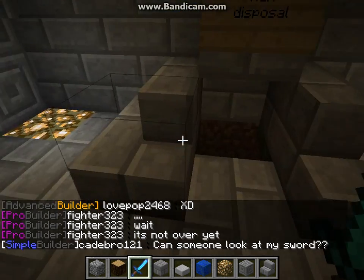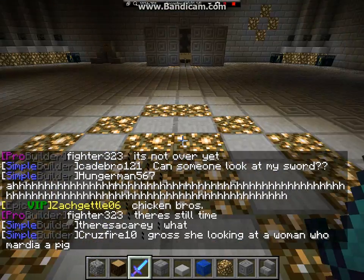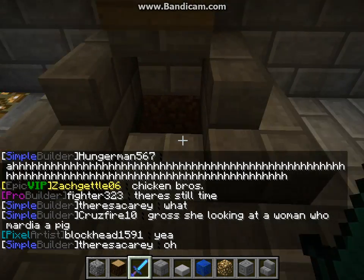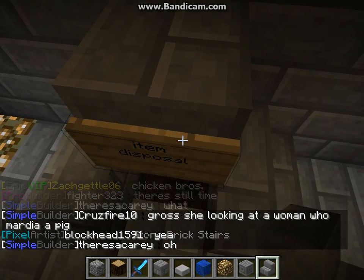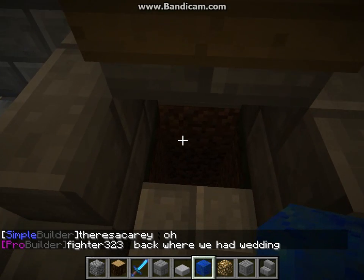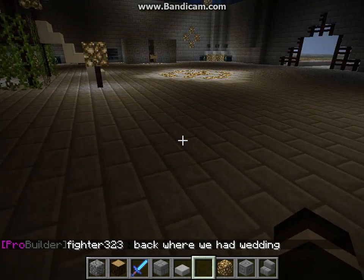I know it's really empty, but they disabled a lot of stuff in this server, like redstone and enchantment tables, so there's not much that I can have. Right here we have item disposals, so you can just take this, throw it in, and then it's gone. There's actually lava down there, you just can't see it very well.